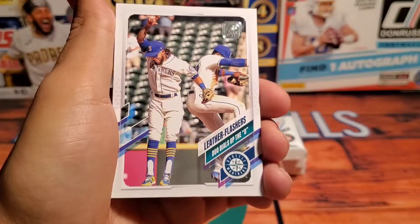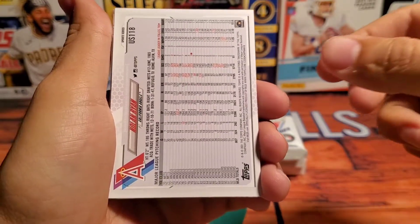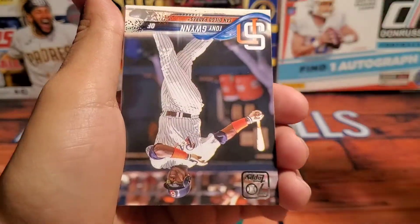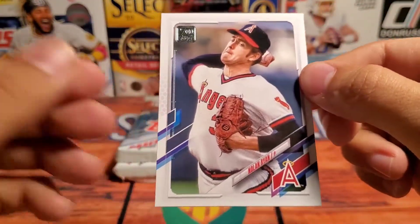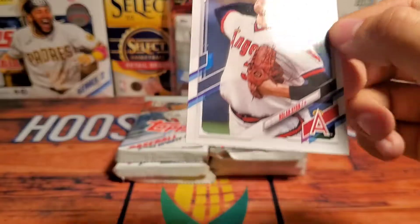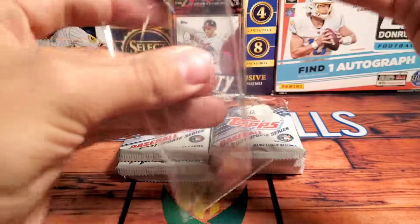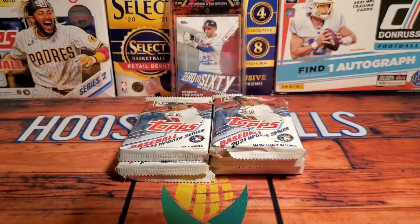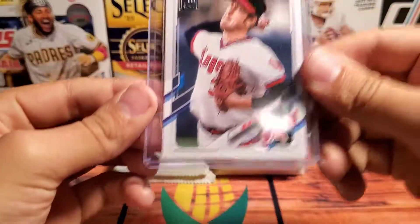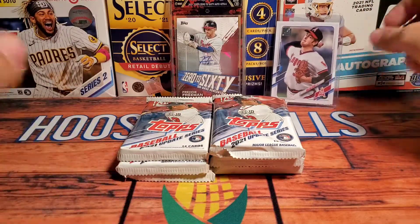All right, we have Archie Bradley, leather flashers, and we have a Nolan Ryan — I believe this is a short print. It is! We have a Nolan Ryan short print starting off, so already have one hit from this blaster box. Let me sleeve and top-load this real quick. All right, so there we have it — first hit, Nolan Ryan. I'm pretty sure that puts me up on the board.